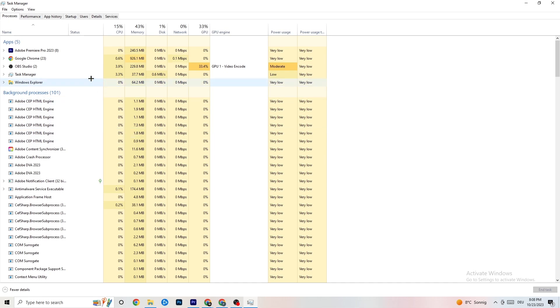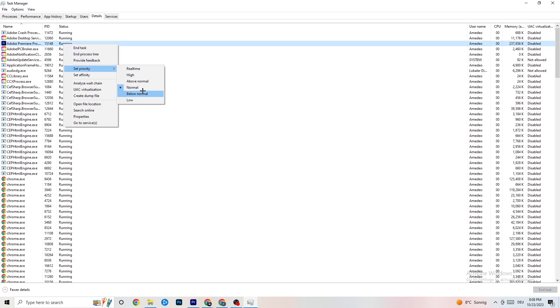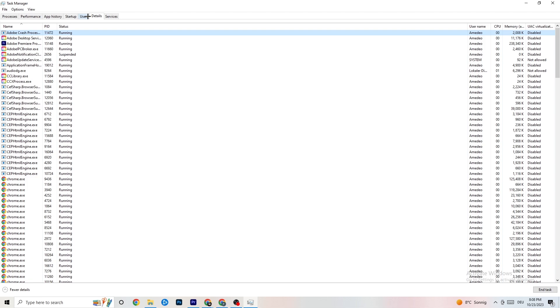Next, go to the 'Details' tab in the top left corner of Task Manager. Search for your game — I'll demonstrate using Adobe Premiere Pro. Right-click it, hit 'Set priority,' and you'll see it's currently set to Normal. Change it to High or Real Time and check which works better. Hit Apply and then exit.